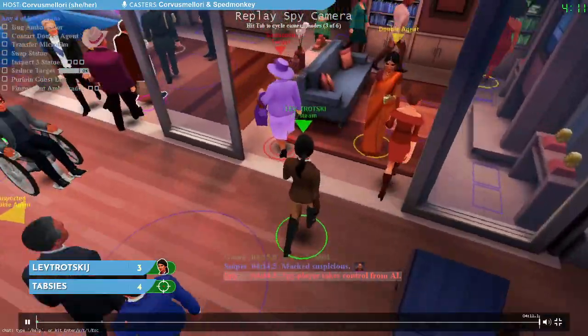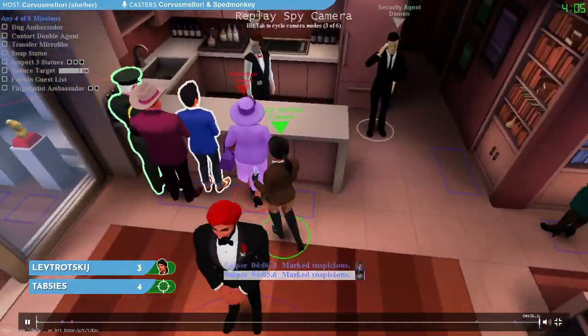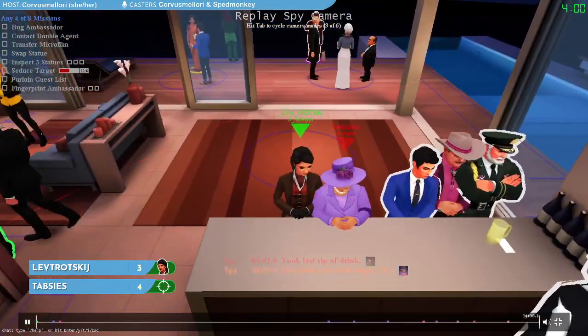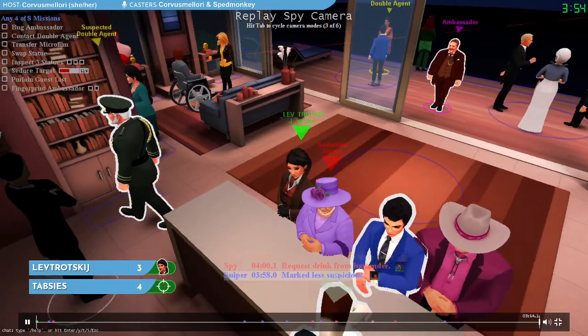A lot of these characters have different names — some people call this character Alice due to some in-jokes in the community, others call her Ponytail for her very distinctive ponytail. A lot of these characters have multiple names; for example, the gentleman in the cowboy hat — some call him Carlos, some call him Cowboy. You'll hear all of these names as you stick around the community and watch more casts.